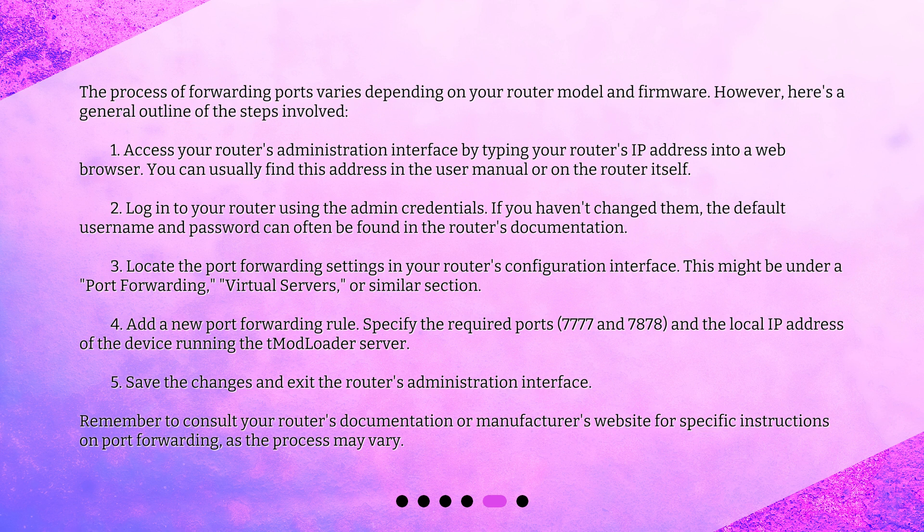Third, locate the port forwarding settings in your router's configuration interface — this might be under a 'Port Forwarding,' 'Virtual Servers,' or similar section. Fourth, add a new port forwarding rule, specifying the required ports 7777 and 7878, and the local IP address of the device running the tmod loader server. Fifth, save the changes and exit the router's administration interface.